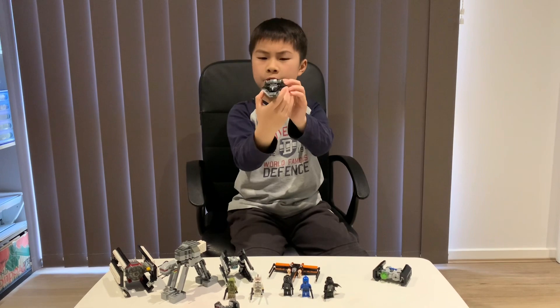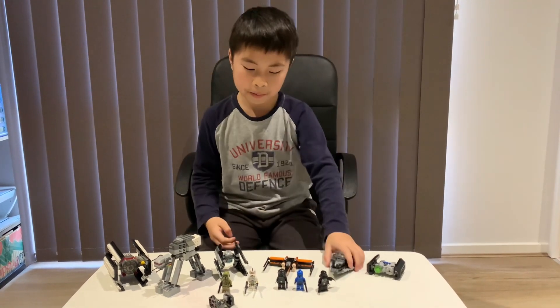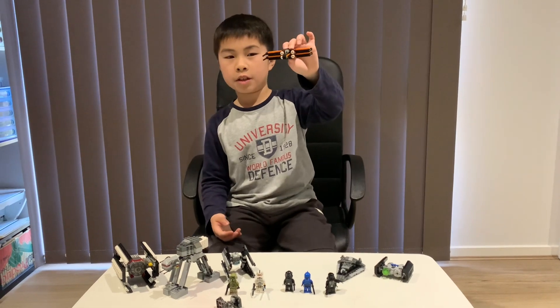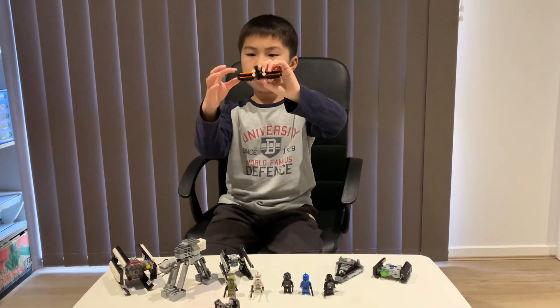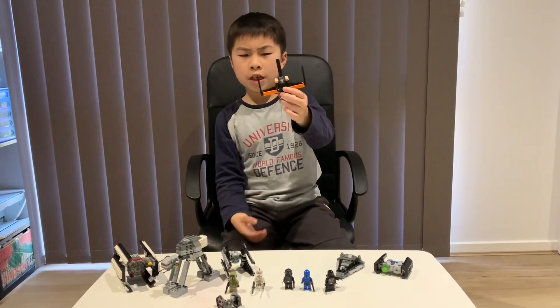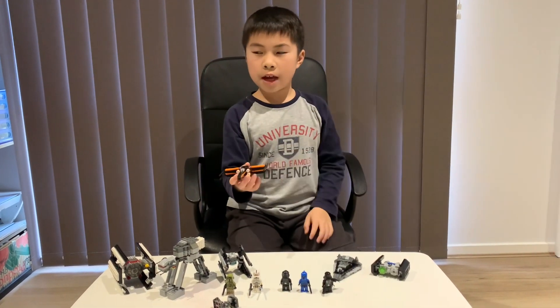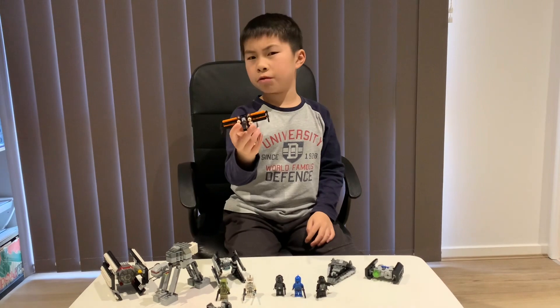Now we have the D-90 X-wing. It is a red and white aircraft. The D-90 X-wing compared to the other A1 X-wing, which is also red and white.